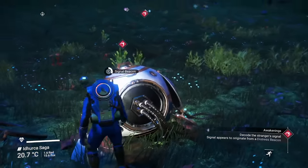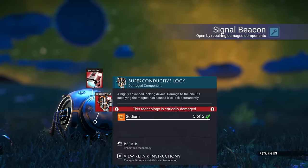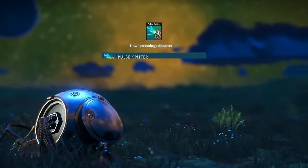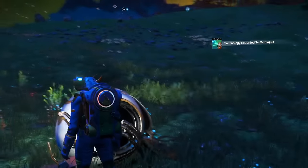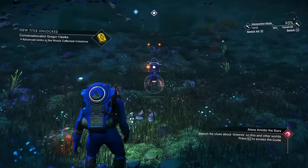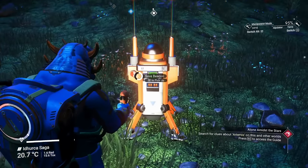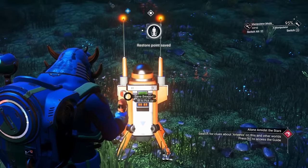Before you fool around with the ship, head over to the signal beacon and repair it. It's going to take sodium as well as chromatic metal, something you should have plenty of at this point. At the very end, you're going to receive a useful piece of technology — the Pulse Splitter. That's my very favorite weapon for the multi-tool. This ship will actually respawn over time at about 4 or 5 game hours, so you might as well mark it with a save beacon or build a base teleporter here so you can come back and get it again.